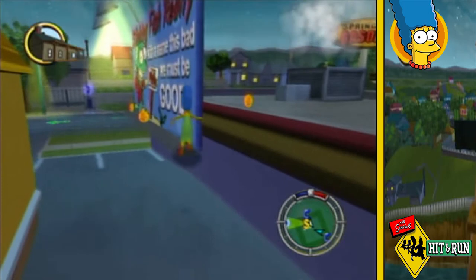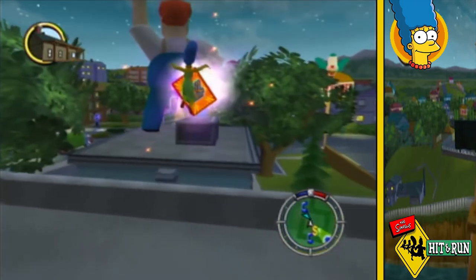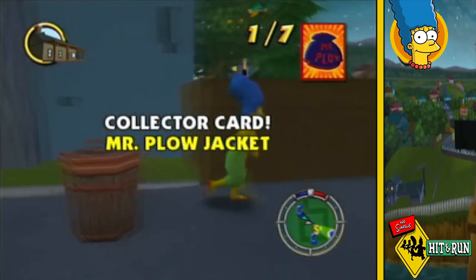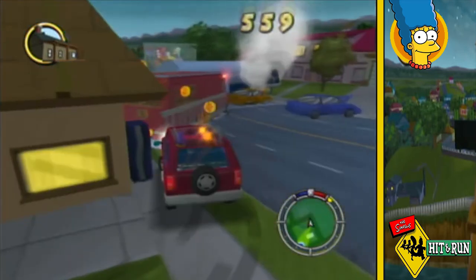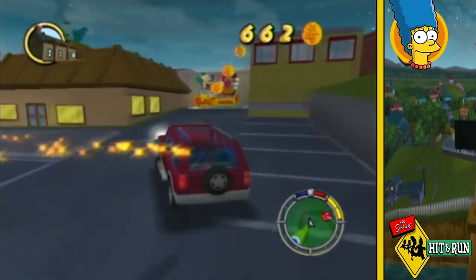After being told the crop circle is at Cletus's field, I set my focus on a collector card that's just behind the donut shop. For the next part I just journey around town harvesting coins, using some to buy Willy's tractor.